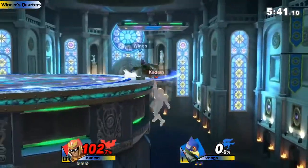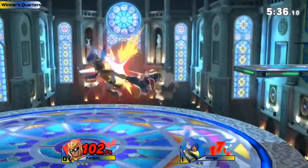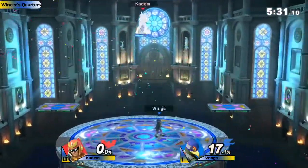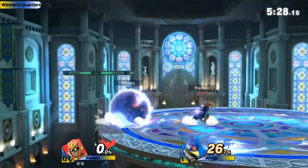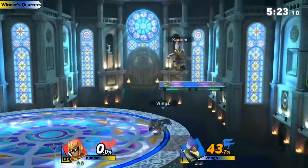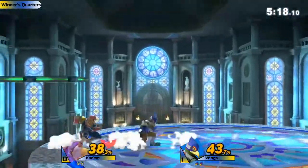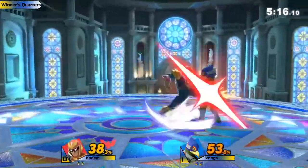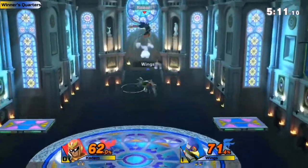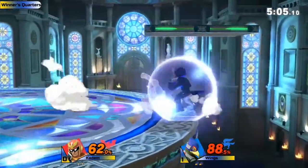Really good fade-away — altering your positioning, recognizing your opponent wants to land on you with an aerial, so you back it up, let them land in that empty space, and punish their landing. Wings answers right back to even up the game. One thing I've noticed from Wings — every time he's been down-thrown, he's had really good DI to escape Falcon's combos. Katom has only gotten one or maybe two up-airs depending on percent, and Wings doesn't allow him to get those kill confirms.